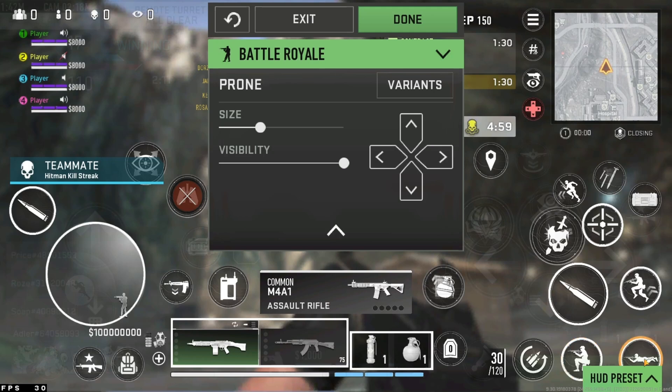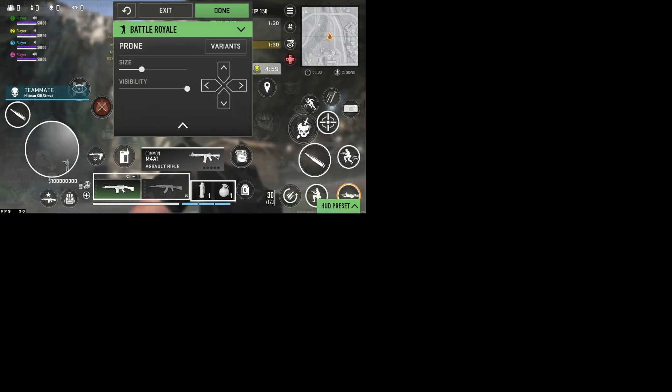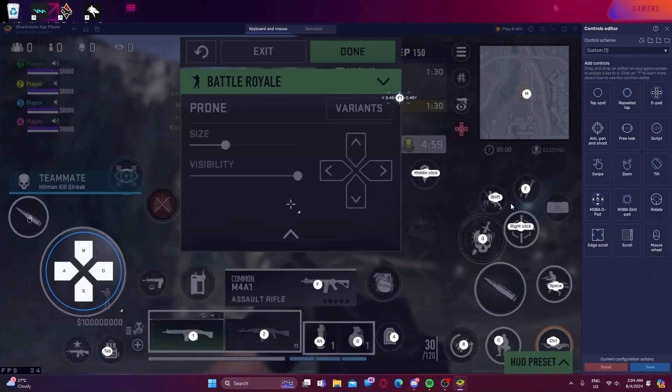Now press F11, click on 'Game Controls,' and go to 'Control Editor.' Now the real setup begins. I already have a preset, but I am going to create a new profile for you.